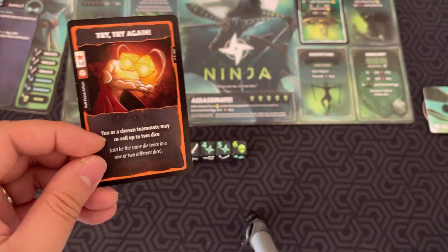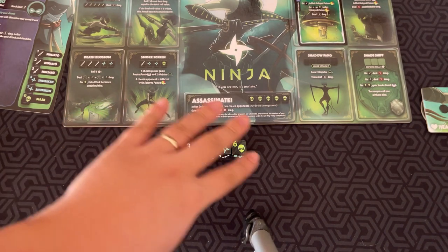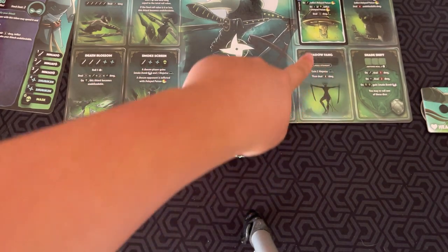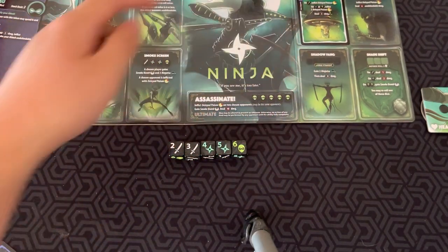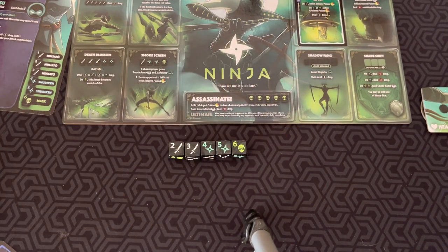For example, Try Again: you spend one CP and re-roll up to two dice if you really needed to. So there are different cards like that. Let's say I finish my rolls and now I can trigger an attack. I'll do Shadow Fang — a large straight of two, three, four, five, six. I gain two ninjutsu icons and deal eight damage.